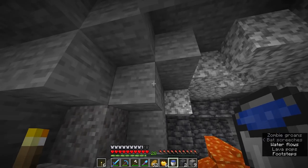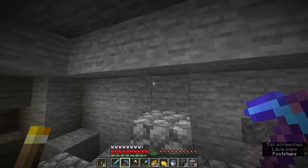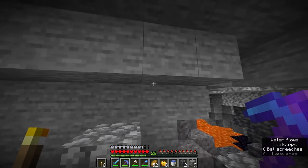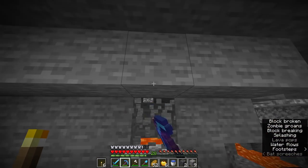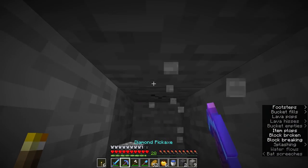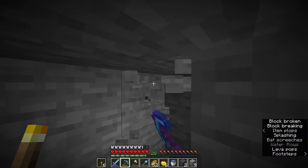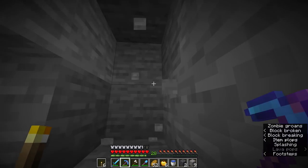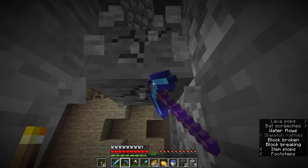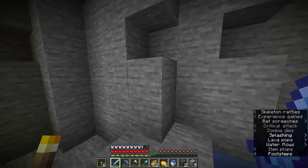I do hear a zombie. There's a bat. So what you can actually do is if you look at subtitles, you'll see that arrow next to the sound — it'll show what direction the sound is coming in. And when you actually look in the direction of the sound, the arrow will become a slightly lighter color until you're looking directly at it, and the arrow will eventually go away. So that's how you know you're going in the right direction. Let's try to mine towards all these zombie and bat sounds.